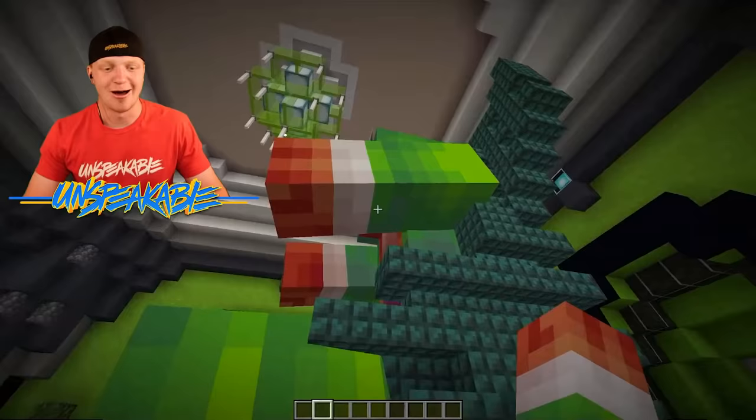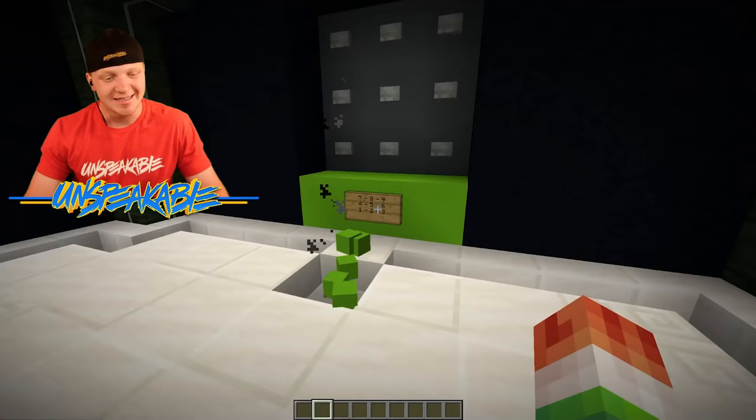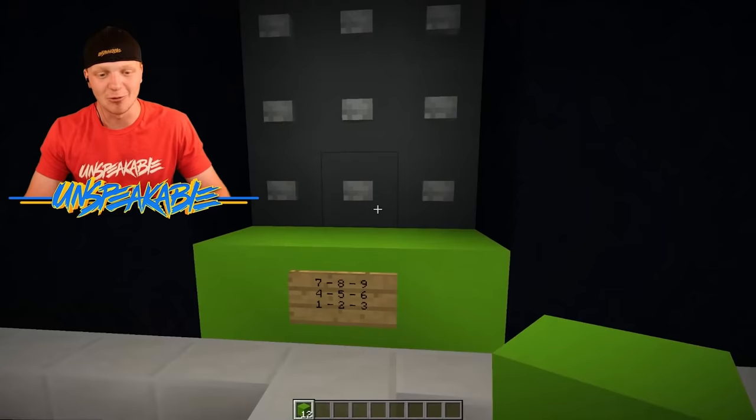Over here next to the giant unspeakable, we have a dispenser system. It kind of looks like it's some sort of code, but it is actually unspeakable balloons. That is so sick. We have unspeakable balloons and you can pick the number of how many you want. So let's say I want eight — I'll press this button and I will get eight unspeakable balloons. Yes, that is exactly what I need.